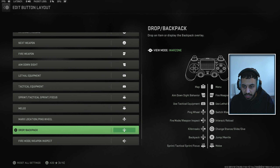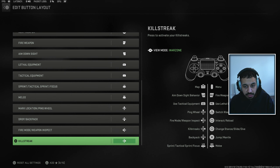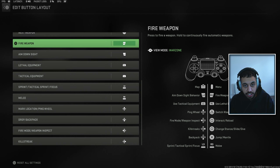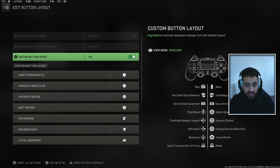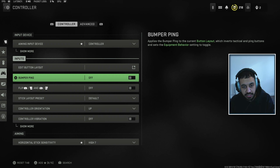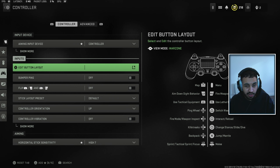With the custom button layout, you can switch the buttons used for certain things. If you think it'll be easier to ping with a different button — for example, swapping it for down instead of up, or changing the button you slide with — you can change all of that. It's really good that they've added these extra button layouts, and it will help you stay on target. Just find out what's most comfortable for you, as it depends on the player. Personally, I like to play with default, and bumper ping can be useful, but I'd rather you tune this yourself with the custom button layout.